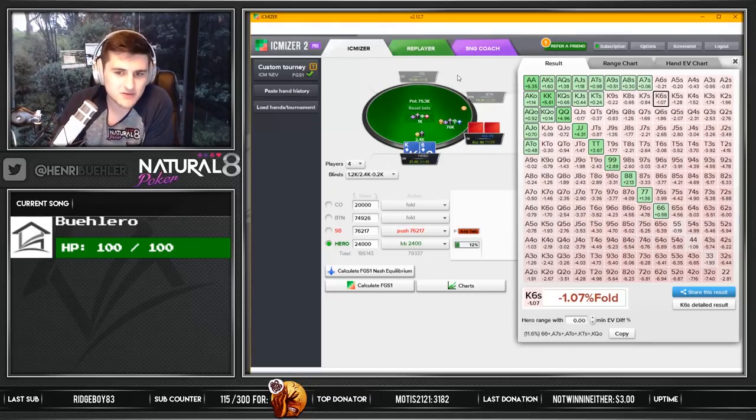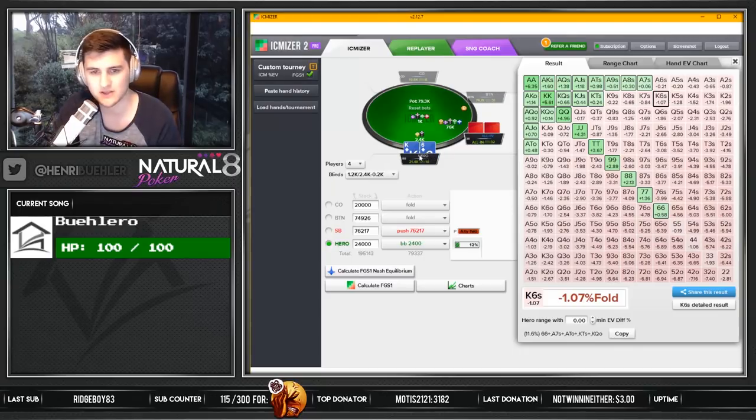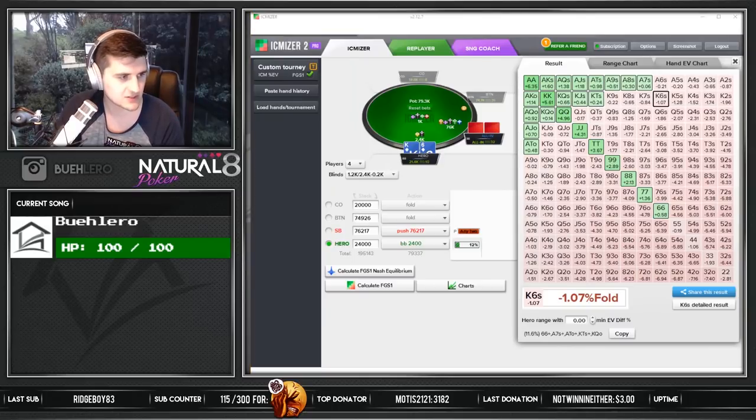Because I was wondering - maybe because they have 30 big blinds they should still be tight, just because maybe they punted or whatever. But they were all playing pretty ICM aware from what I've seen. Nobody was going for crazy 3-bets or anything at this point. So I guess we just went for the right decision.